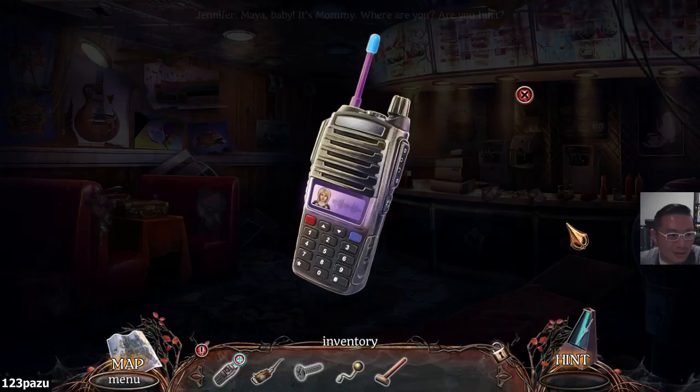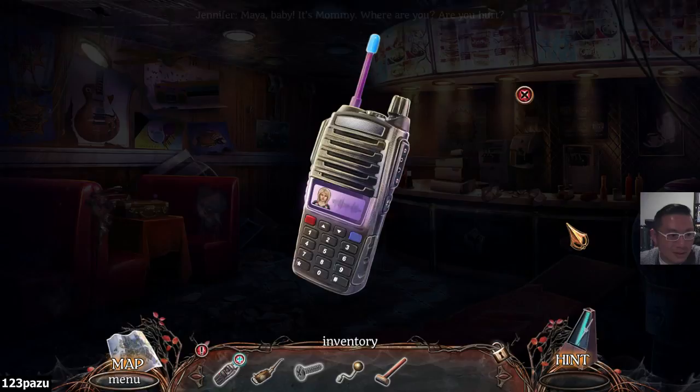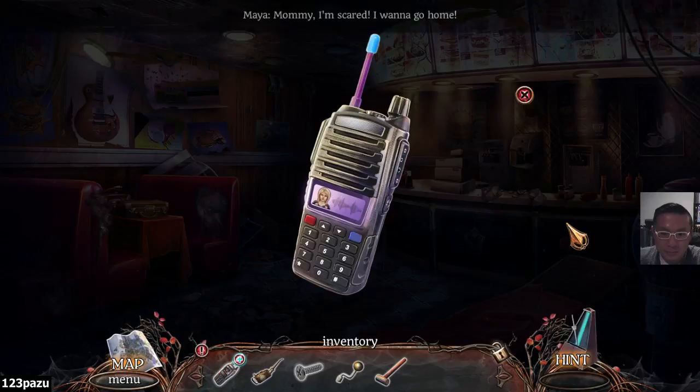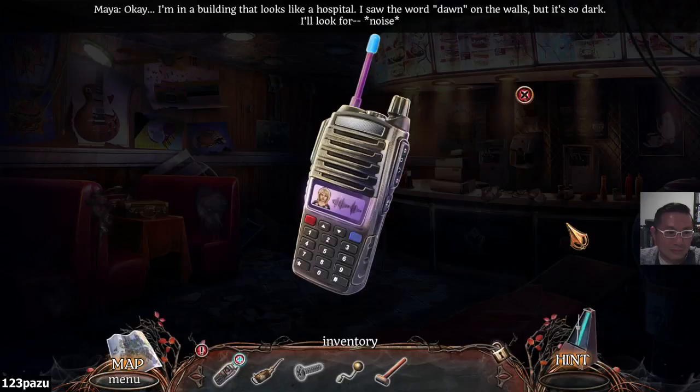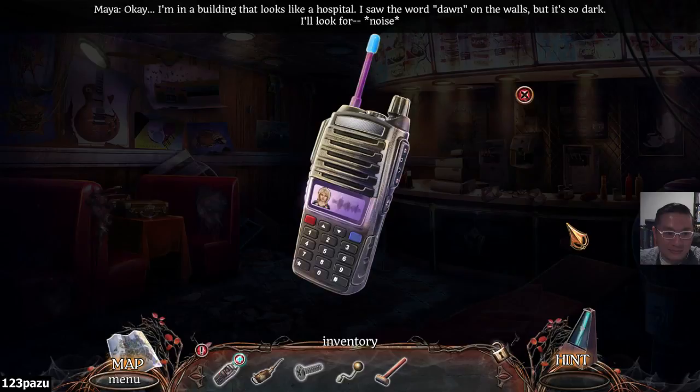Hello? Can anyone hear me? Maya, baby, it's Mommy. Where are you? Are you hurt? Mommy, I'm scared. I want to go home. I will find you, honey. Can you take a look around? Tell me what you see. Okay. I'm in a building that looks like a hospital. I saw the word 'dawn' on the walls, but it's so dark.